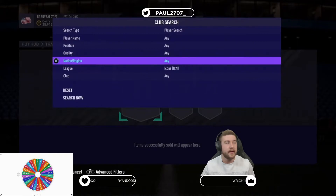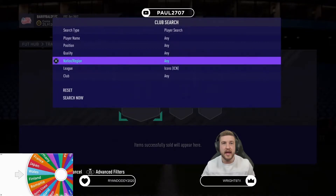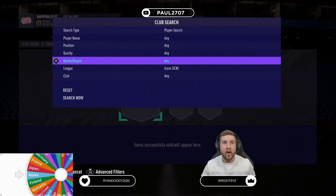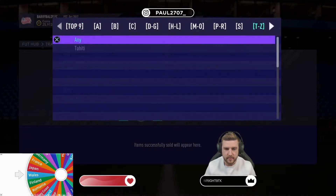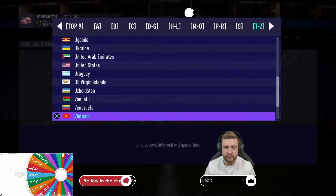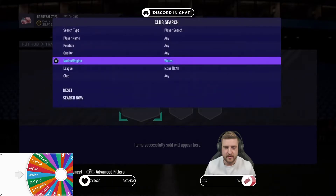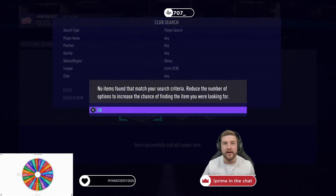The first nation we are going to pick is Wales. So let's go to Wales boys and let's see if we have Ryan Giggs or Rush. Wales icon search — it is no Welsh icon, eliminated. The Welsh one has gone.